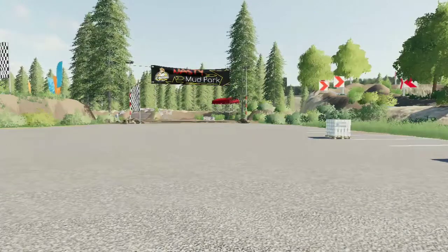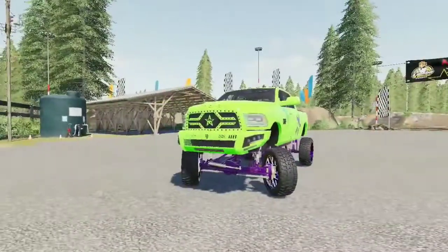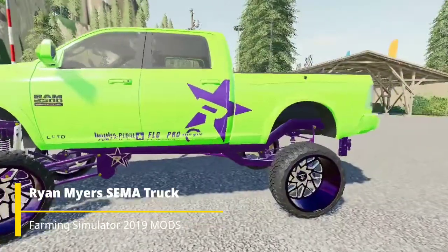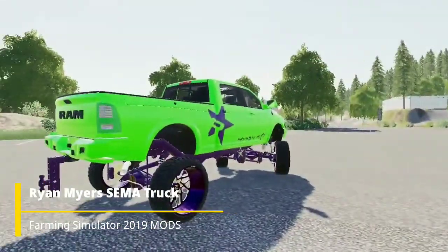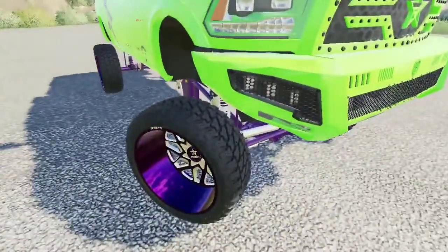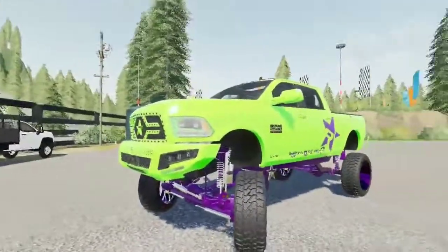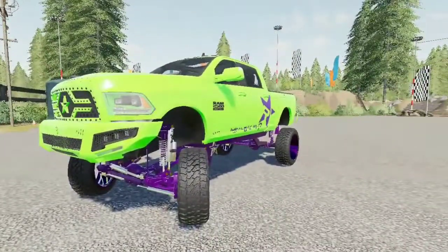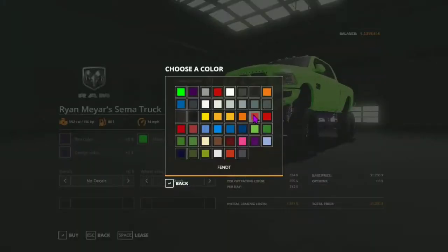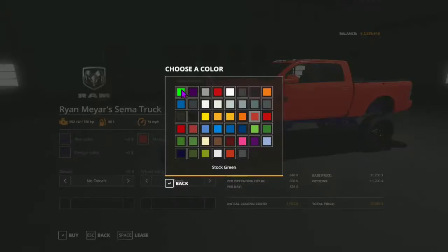First up today we have this SEMA truck from Ryan Mayors — a SEMA truck that he totaled. It actually never made it to SEMA, fun fact. We have the exact same color and everything on the wheels. You can change it in the store colors as well. This will be found in Cars for $31,000 and you can change the color to pretty much whatever you want.